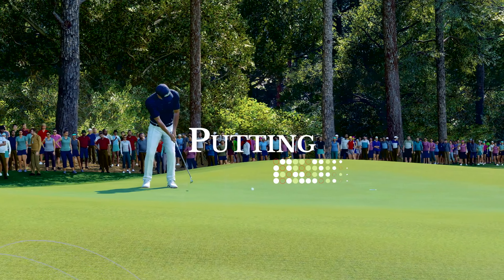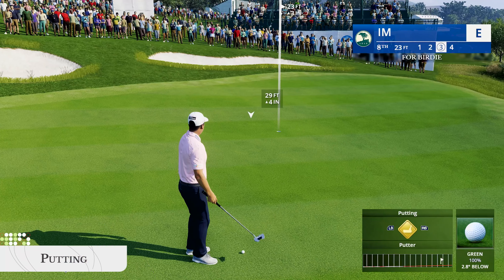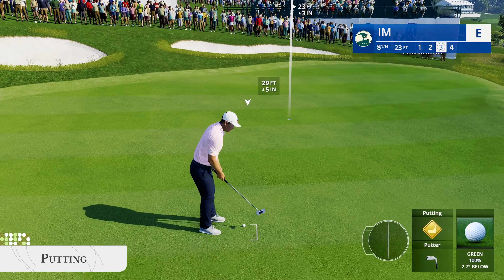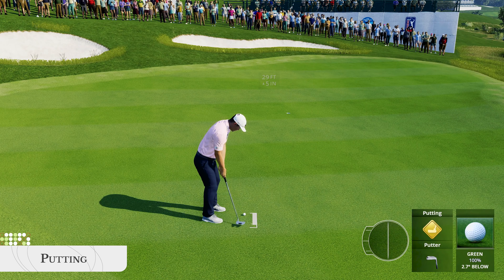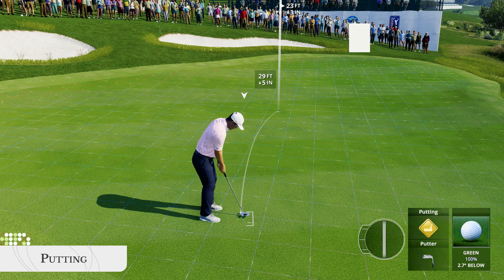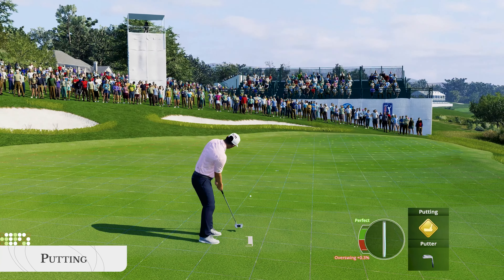When you're putting, the goal is to backswing to the perfect point, which dynamically updates as you adjust your aim on the green. Under and overswings are possible when you're putting and tempo matters too. Line up your putt, adjust for elevation, and sink it. To help new golfers with putting, we've added an assistant aim option that you can toggle on or off.